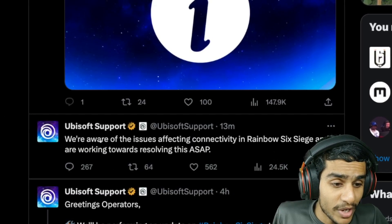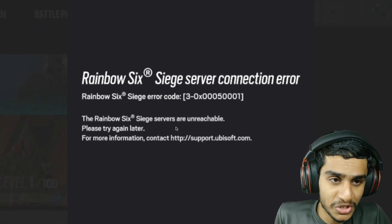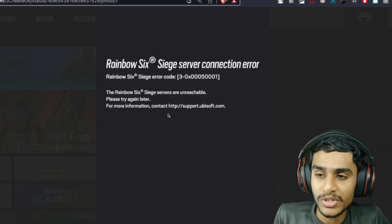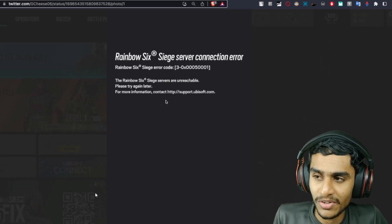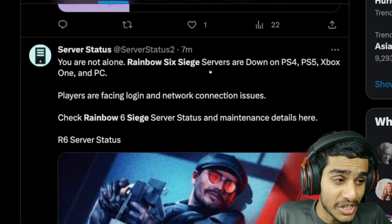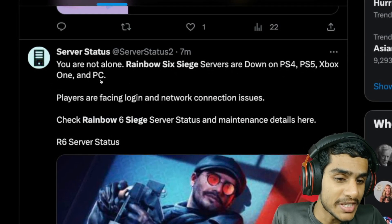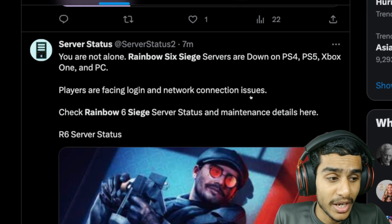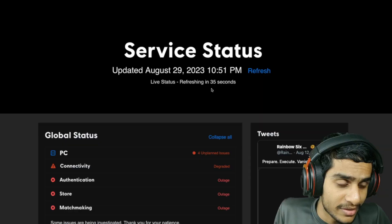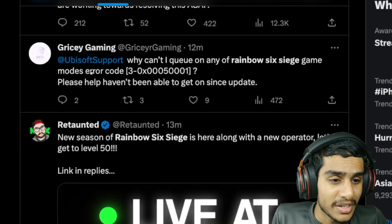As you can see, 13 minutes ago they posted that maintenance has been extended. There is a server outage situation going on. You're not alone — Rainbow Six Siege servers are down on PS4, PS5, Xbox One, and PC. Basically, players are facing login and network connection issues across all platforms.